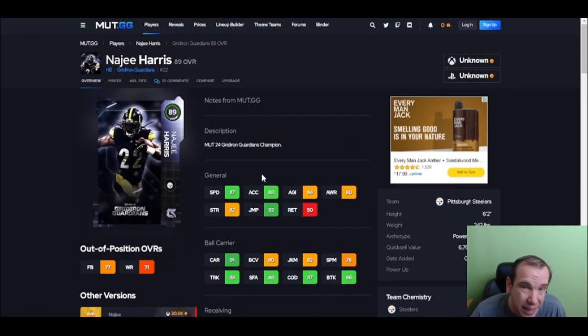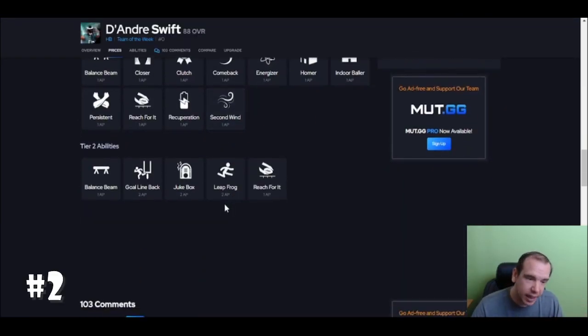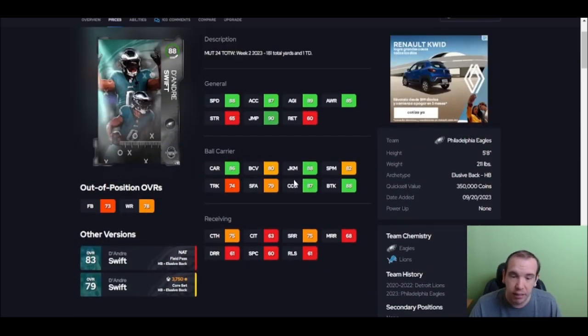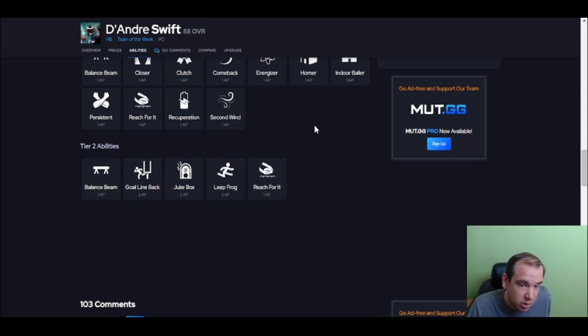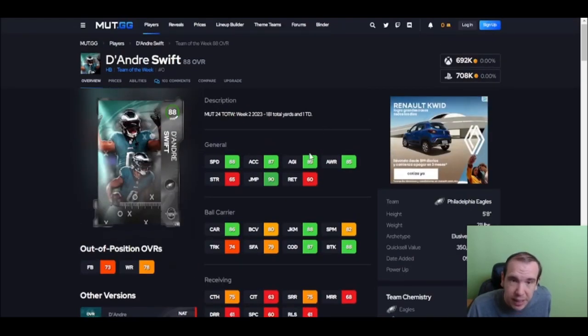Number two is Swift, and it's because he gets Jukebox — so he can move way better than Harris. Harris can truck people, but Swift here — I just did a video on him yesterday, go check it out if you want to see him in action. I'm doing a video on Harris next, so stay tuned. This card is just going to be that good. He's basically an upgraded Fred Taylor — faster — his spin and trucking aren't the best, but with Jukebox you can do a lot of damage.